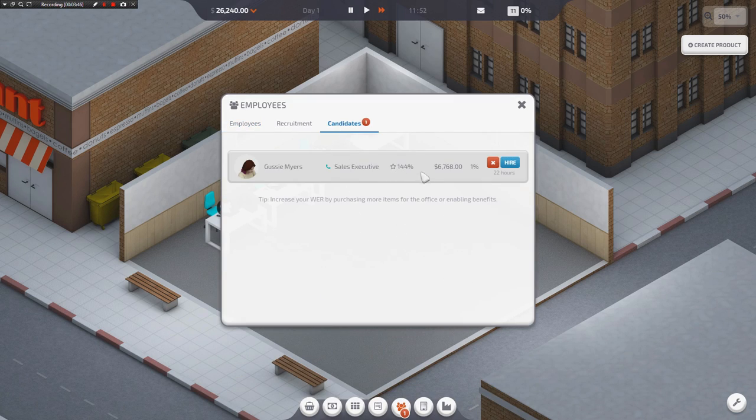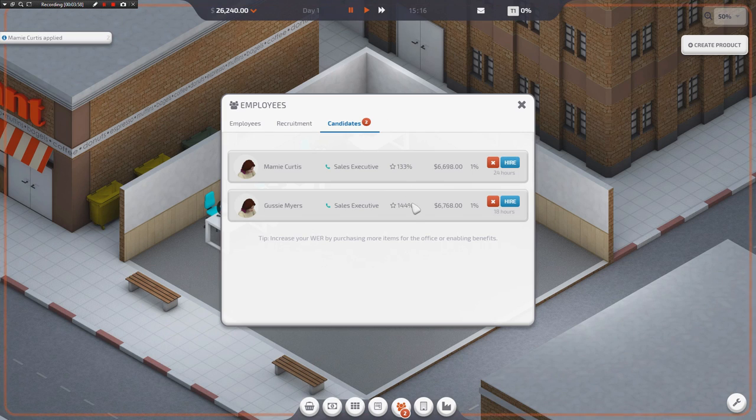Gussie Myers is pretty good. So this little score right here is how good they are at their job — they do their job at 144% speed. If you get something that's like 80%, you don't want that because they also take into account their mood bonus. So something you want to think about here is that if they have 144% proficiency at their job, that means they can be at like 60% mood before they start working slower than normal. This number does go up as you promote them, and as they level up, this will get up to like 200, 300, 400%, depending on how fast you want to move.